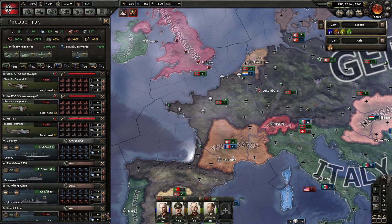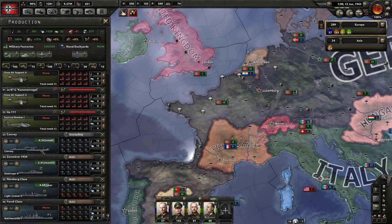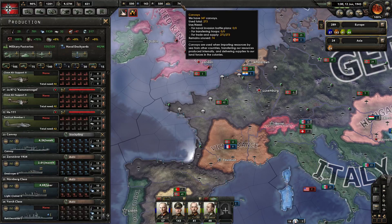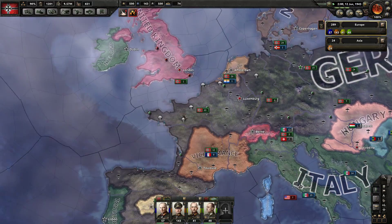I don't think I'm producing anything for the navy right now — just convoys. We'll need some more destroyers, light cruisers, and battle cruisers. We need more dockyards, that's what we need.